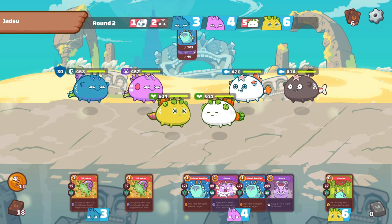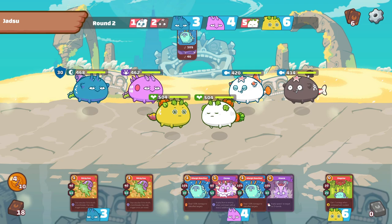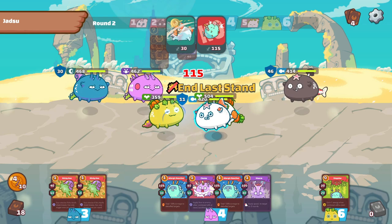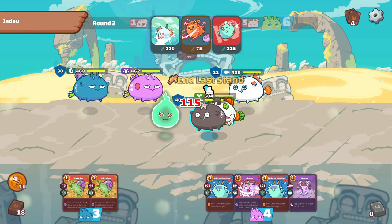The key card here is trispikes, as the opponent is required to guess whether you're attacking his front line or intending to backdoor his mid or back line axie. In the event that he casts a bunch of shield on his plant axie, his axies at the back are at risk of dying. In the event that he doesn't cast shield on his plant, his plant dies easily to thorny.